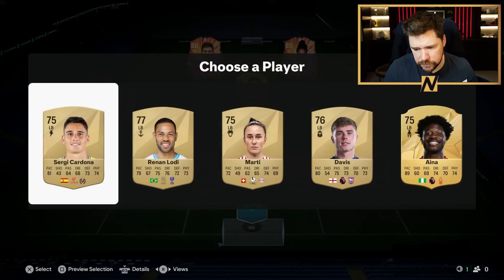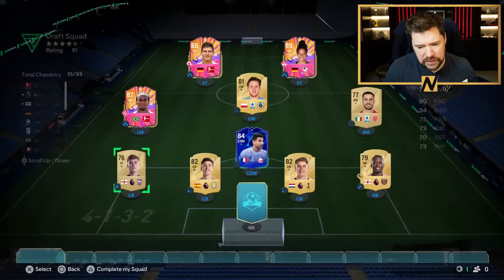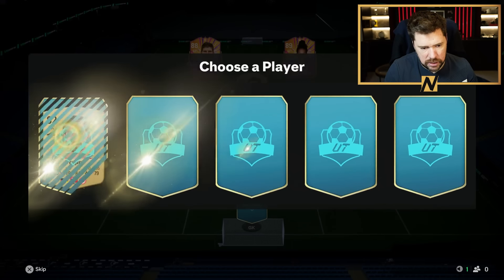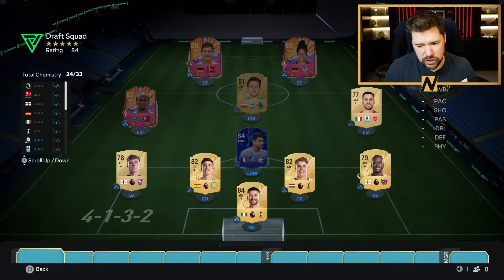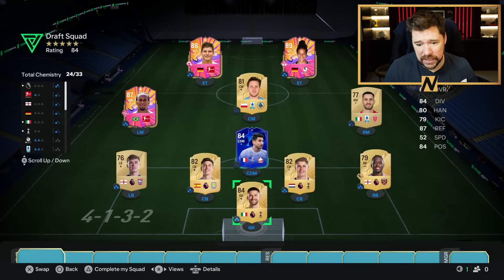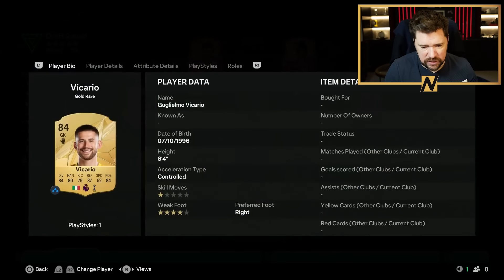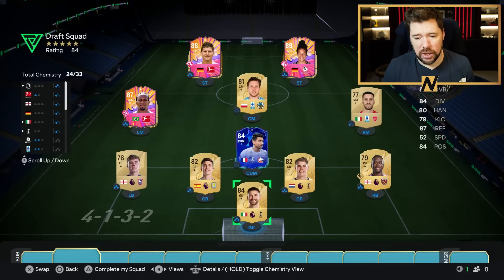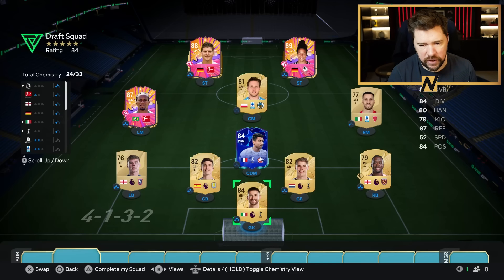And then in at left back, we'll go with Mr. Leif Davis. Yes. The more chemistry on the Premier League players. And then in goal, we will definitely go Vicario. Spurs links are great. Prem links are great. The Italian link is good. He's taller than Raya as well. Six foot four, four-star weak foot. He's a good goalkeeper in game because of that. And he's got glove chem style, which is also quite very nice.